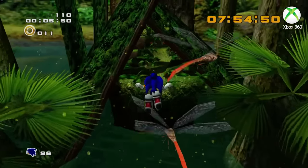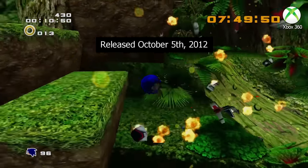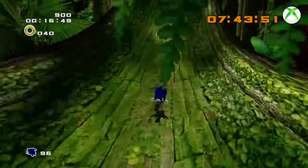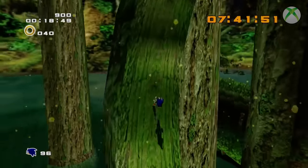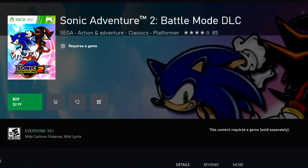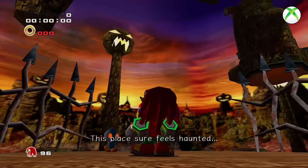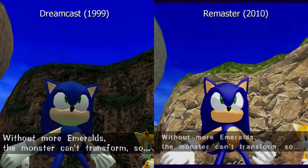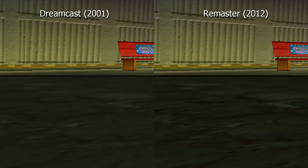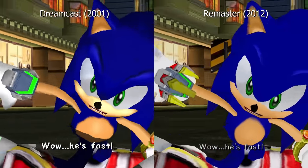That finally changed in 2012, when Sega released a high-definition remaster of Sonic Adventure 2 for Xbox 360, PlayStation 3, and PC. Though it was based on the GameCube release, it was sold in two parts: the main story campaign, and a separate Battle Mode DLC for $3 that included the multiplayer component. At first glance, the 2012 port might not seem so bad — unlike the original Sonic Adventure, which had its art direction significantly changed for its update, Sonic Adventure 2 Battle keeps the look and feel of the original Dreamcast game. For the most part.